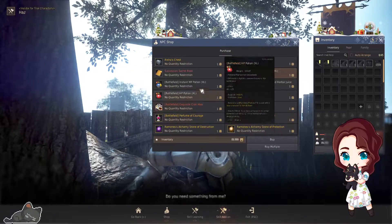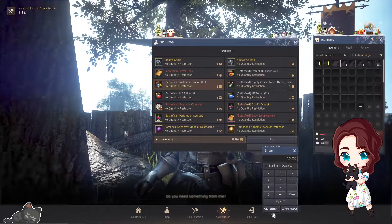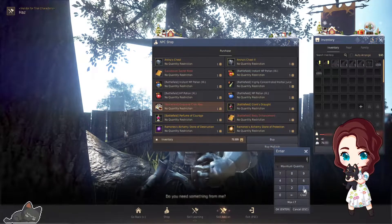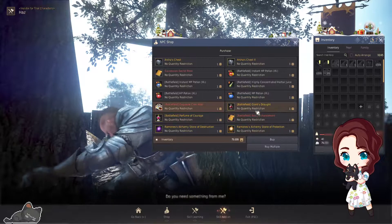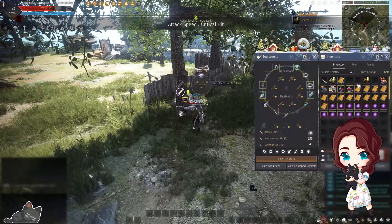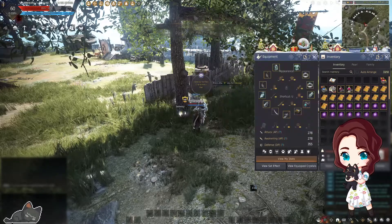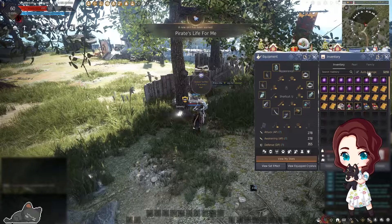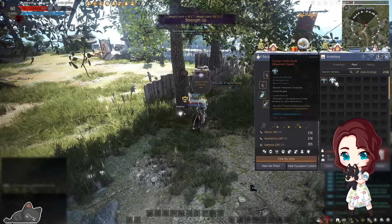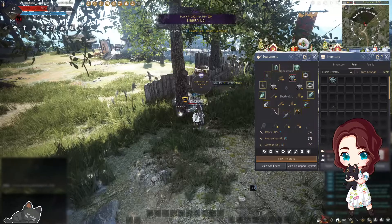Make sure you get your pots — just get a few thousand of them, don't stock up on only a hundred, there's no reason. Load up on your pots. You'll also want the food buff, the villa buff, elk stones, perfumes, and droughts. Once you've got all your Arsha 2 gear equipped, your AP/DP should be around 270-350 depending on what journals you've finished. Make sure you equip one of the Arsha costumes too — you can pick either movement speed or crit.